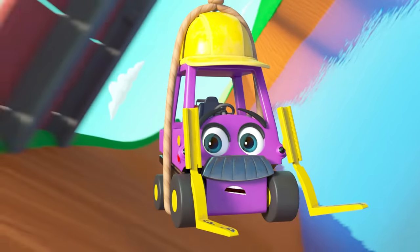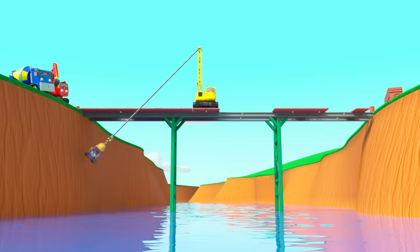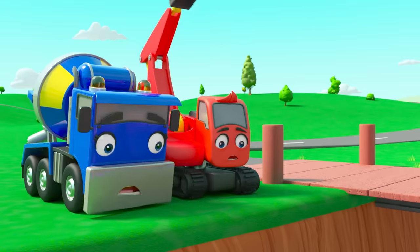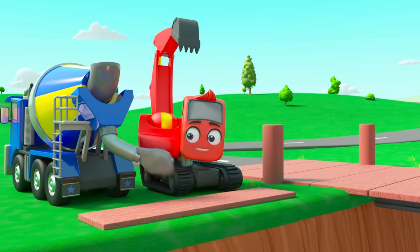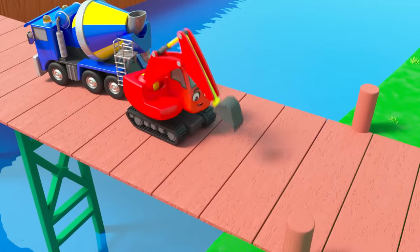Mr Rubble is swinging. This isn't so bad — it's actually great fun! He's having a great time. He can grab the planks on that side and deliver them to the crew on the other side. Now, with a bit of cement to stick it, the bridge will be repaired in no time. There, all done.